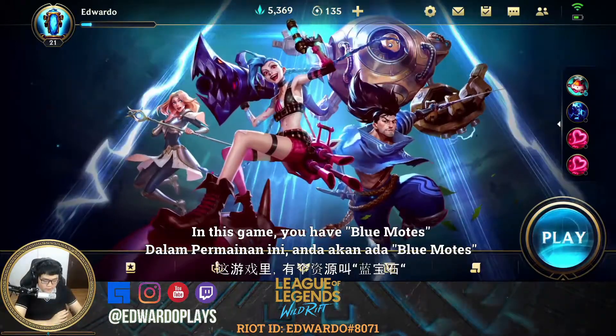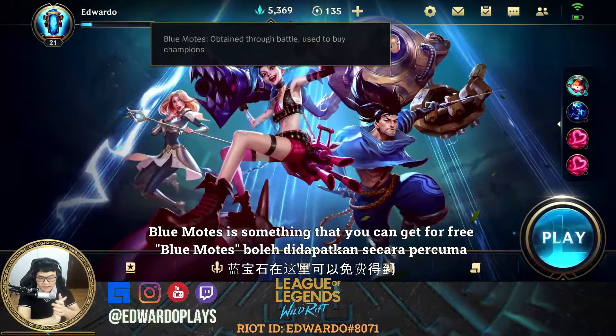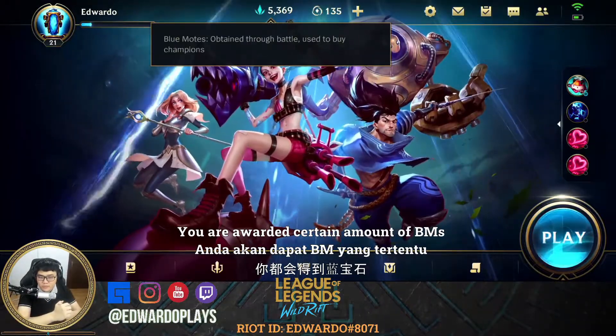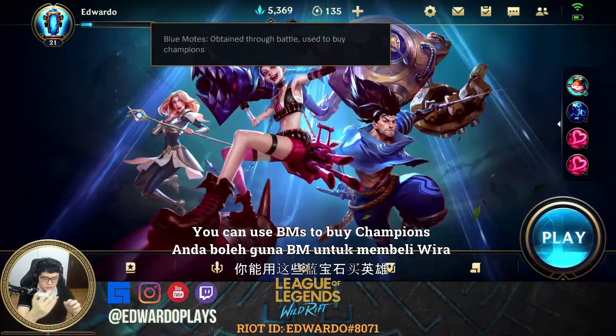In this game you have Blue Motes. Blue Motes is something that you can get for free — every time you win or lose a match you are awarded a certain amount. As you can see it says 'Obtain through Battle.' You can use Blue Motes to buy champions.